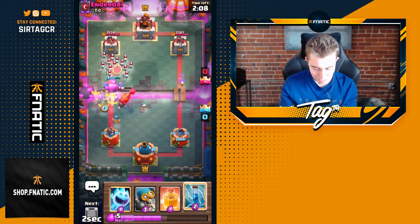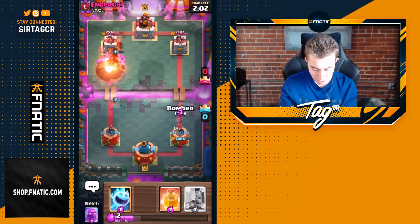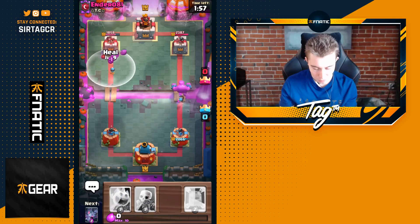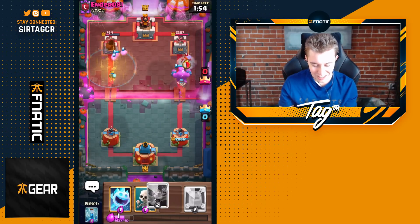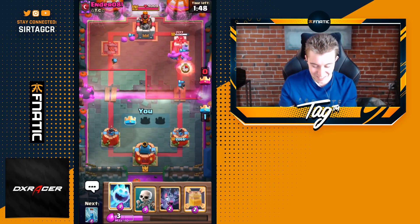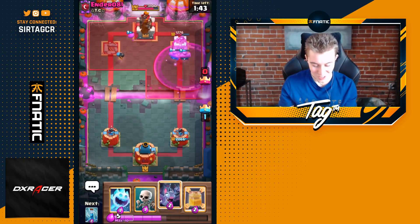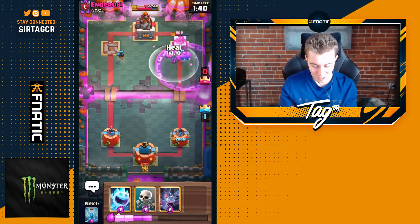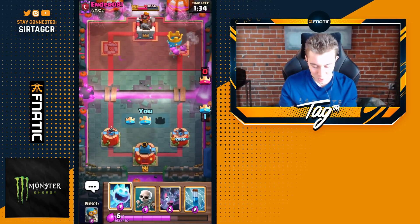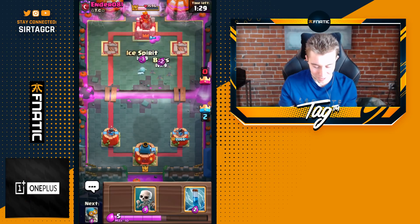We'll go for Skeletons on top of the Wizard so we can kill it for a very nice Elixir trade. Then maybe we can go for Bats and a Zap on top of the Skarmie. This is actually looking really good for me, because we're going to be able to go on the right-hand side as well with Elixir Golem and Bomber, so he's going to have to defend both sides — very difficult for him. If we go for a Heal, we can keep those little Elixir Golem pups running, and we take the Tower! Do not go in for Bombers plus Elixir Golem at the start of the game, or you could just lose simply because your opponent will go in for a Mega Knight or Valkyrie right on top, squash your Bomber, and you don't have any extra support. This guy just gave up — we've won the game already.